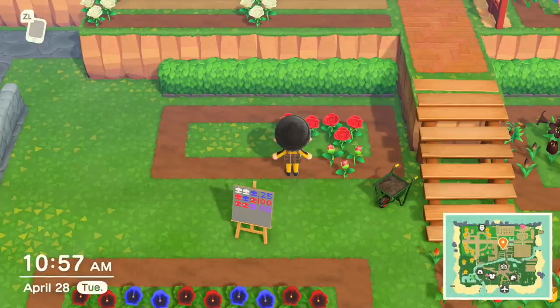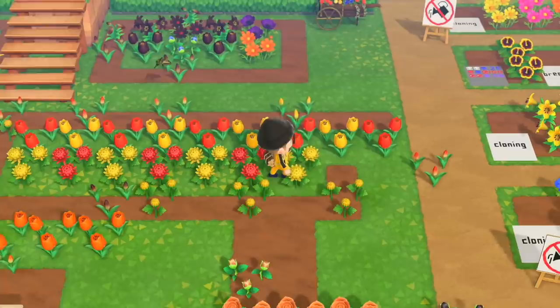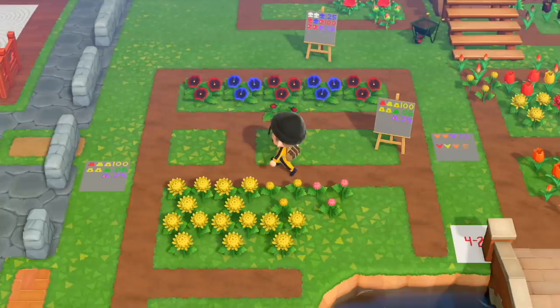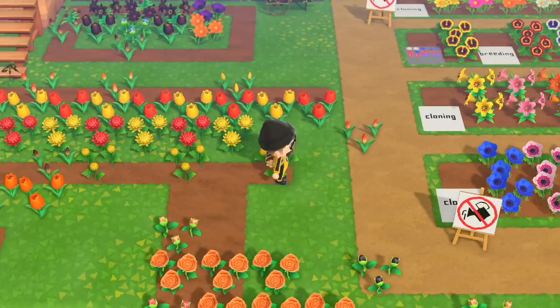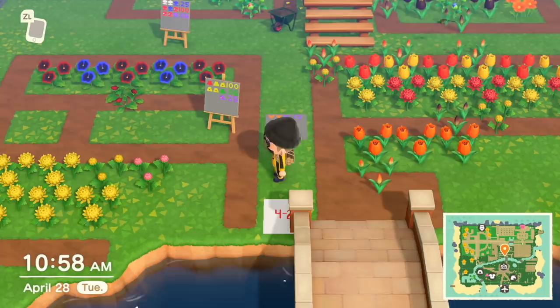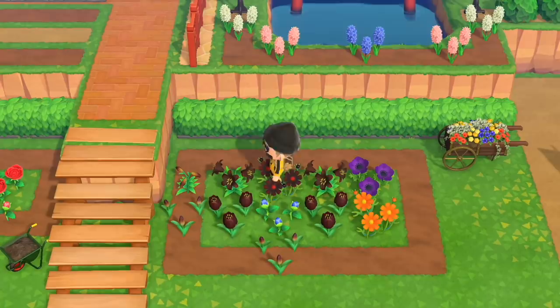My hybrid red still did not give me a blue. I'm breeding these to get more oranges for the tulips so I can make purple tulips. For the mums, I'm trying to breed the red and white ones for yellow hybrid ones — I have one, two, three right here. Those three hybrid yellows have a very small chance of giving me a green. They also give me purples, and those purples can give me greens, which is neat.